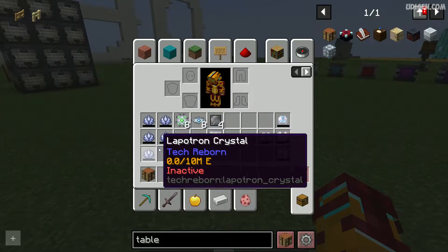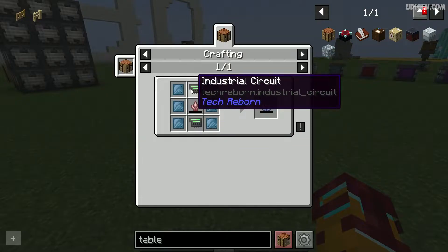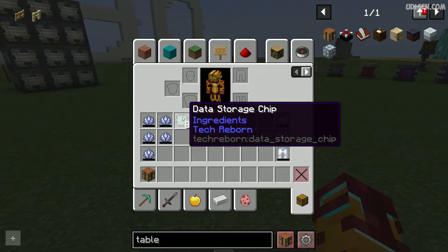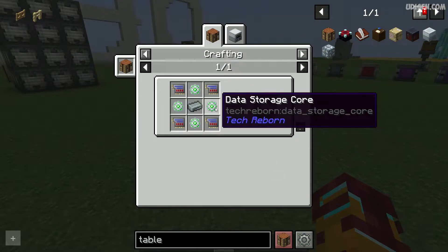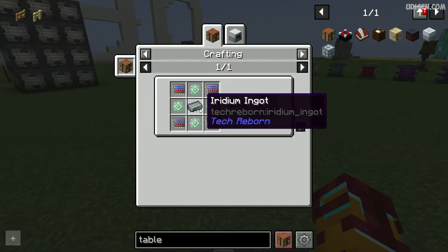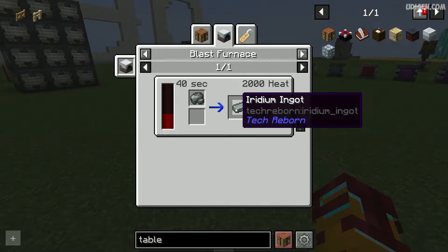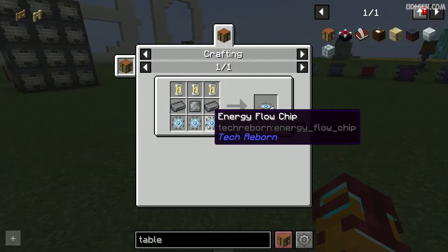Five Lapatron crystals. Every Lapatron crystal you can craft using industrial circuitry, energy crystal, and so on. Eight pieces of data storage — expensive, but cheap with this recipe. A medium ingot — if you know how to make a medium, see the tutorial about that on this channel. Eight pieces of superconductor with this recipe.